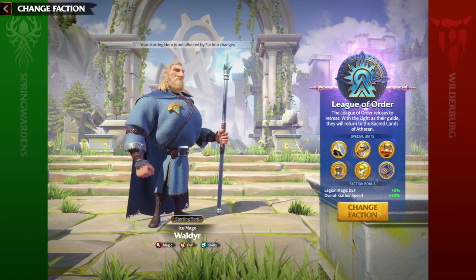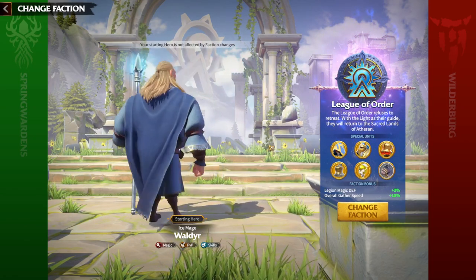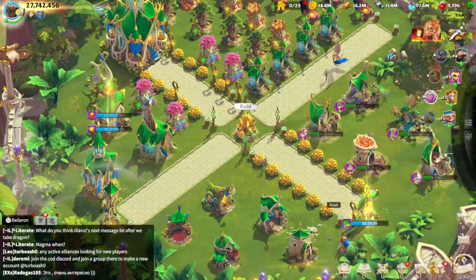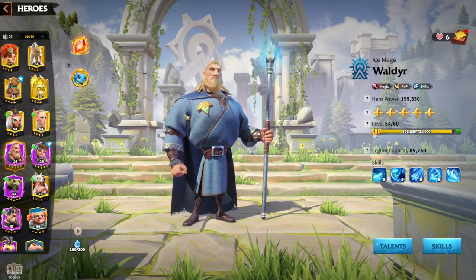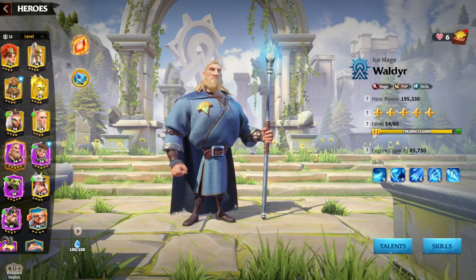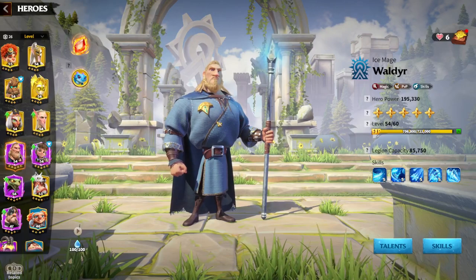Now the most important consideration when choosing a faction is the main hero. Currently League of Orders' main hero is Walder. I can honestly say he's the best epic hero in the game in his skill set. He has skills which are amazing even for a legendary hero. I won't go deep into Walder's playstyle since I have a full guide about him, but his magic PvP skills and talents are the best you can get on a magic fighting hero, and he's only an epic hero.